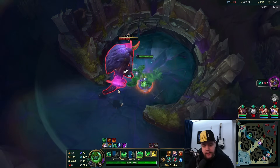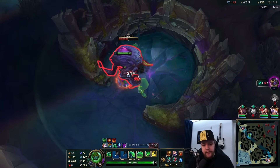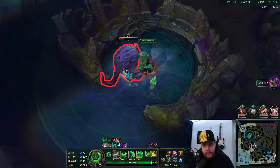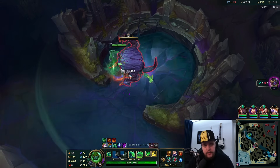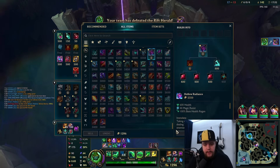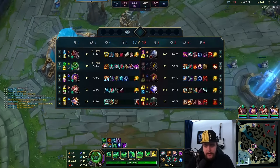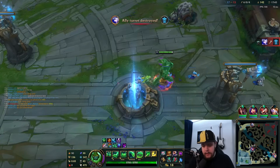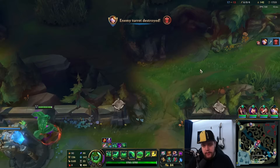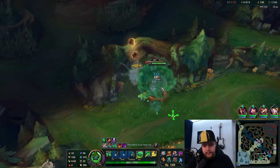Even if I'm not upgrading Dark Seal into Mejai's, it's still worth 55 ability power for 350 gold invested, which is super worth it. In this game I'm doing well so it'd be worth building an extra damage item - and the damage item for Zack will always be Liandry's because it's just very, very good damage. So I got the Haunting Guise here and will build into that. This will get replaced at some point by a tank item, but as long as you have the stacks on Dark Seal there's no reason to sell it - 55 AP is good.